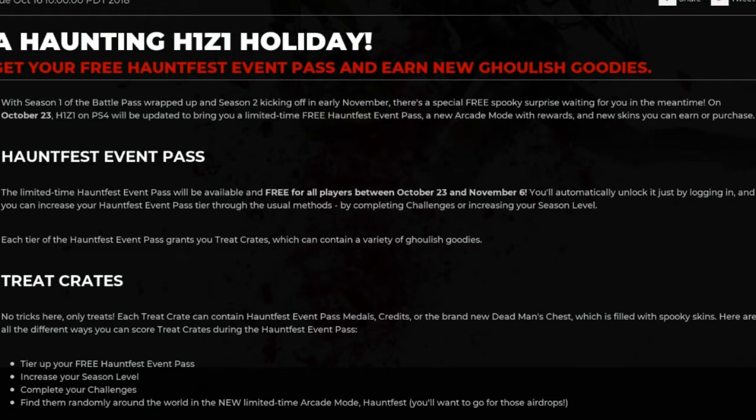The limited time Hauntfest Event Pass will be available and free for all players between October 23rd and November 6th. You'll automatically unlock it just by logging in, and you can increase your Hauntfest Event Pass tier through the usual methods — by completing challenges or increasing your Season Level. Each tier of the Hauntfest Event Pass grants you treat crates, which contain a variety of ghoulish goodies.